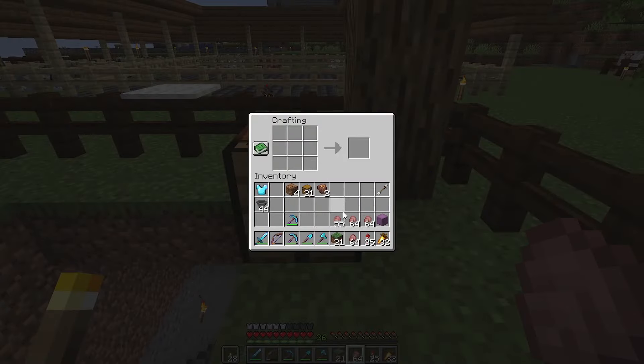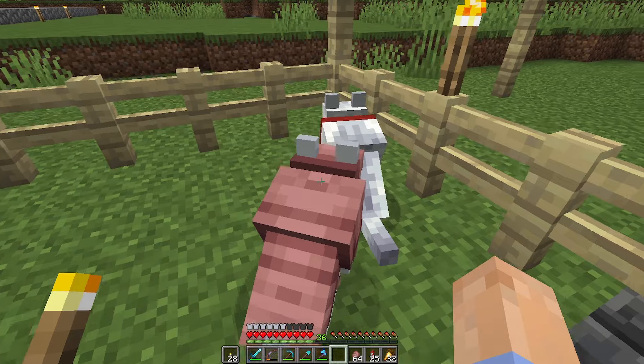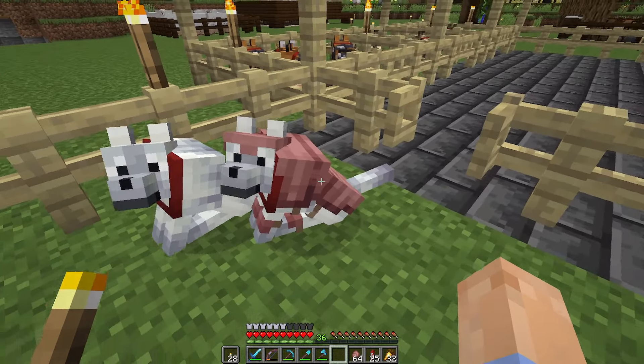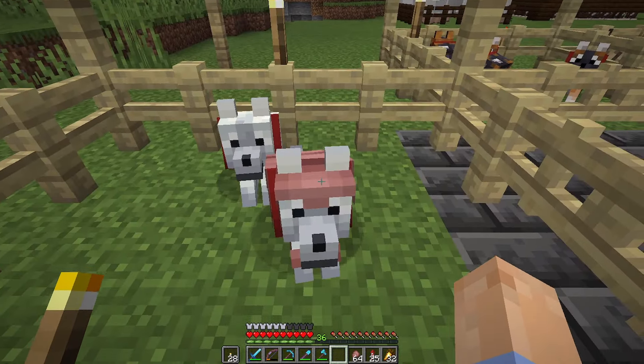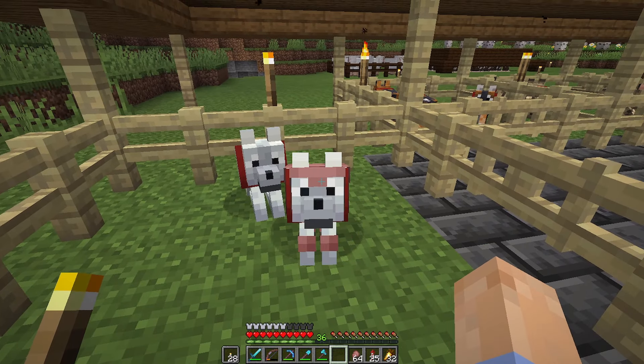If we head over to the crafting table over here, you'll just want to orient these just kind of resembling a dog, honestly, and you get this wolf armor. Look at that — this is pretty great. Let's put it on one of these snowy wolves here. Look at you, bud — you're all protected. And now that he's wearing this fabulous armor, the only way to get it off is to actually shear it with just a pair of regular shears.